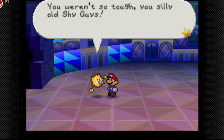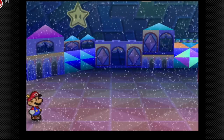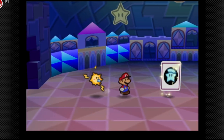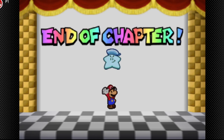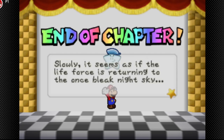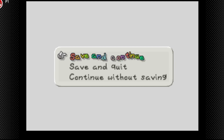Yippee, we beat the shy guys! We saved the fourth star spirit. Mario and team disbanded the gang of shy guy toughs. The stars won't truly shine until all are rescued from Bowser's evil grasp — three stars still await rescue. I'll cut it off for this part of Paper Mario. Next time on Paper Mario we're gonna see what's next.